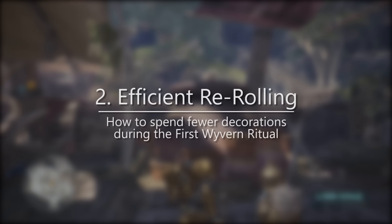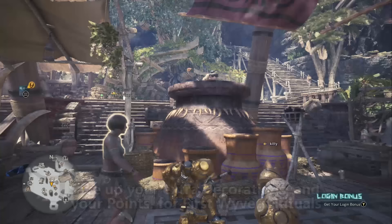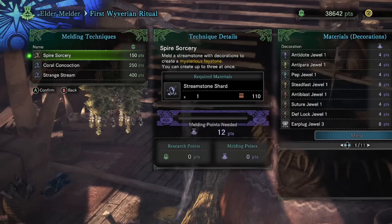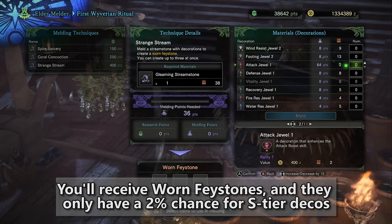As you're farming and getting duplicates you'll never need, you're going to save up your points and then go over to the Elder Melder to perform something called a First Wyvern Ritual. You're going to choose the Strange Stream, which allows you to trade in a bunch of points and decorations. In return, the Elder Melder gives you Worn Fae Stones. I call this re-rolling, because that's basically what you're doing.